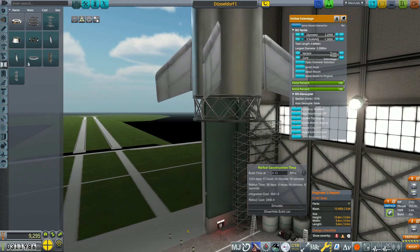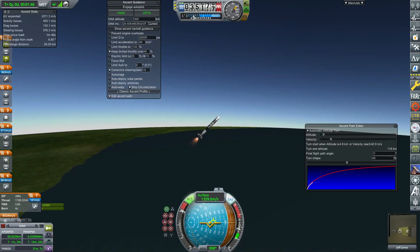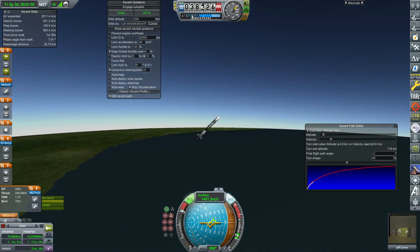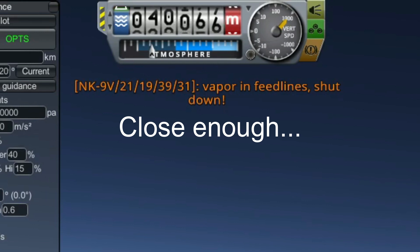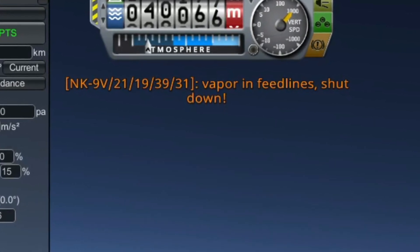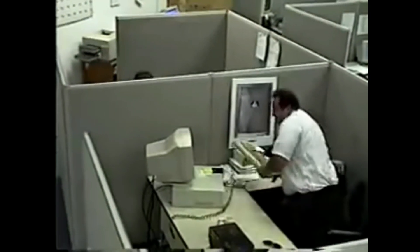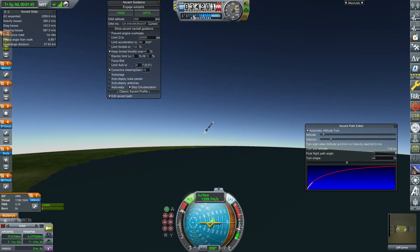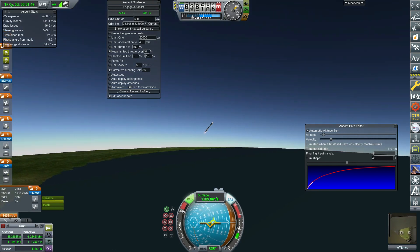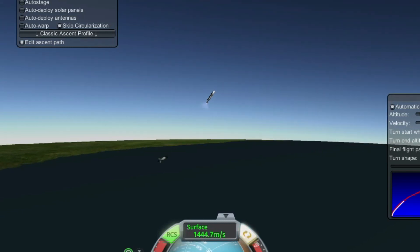I'll give you an example of the absolute pain of KSP RO gameplay. On my first attempt at an orbital flight, my second stage engines refused to ignite, and the exact same message would appear at the top of my screen every time: 'NK-33 failed to ignite — vaporing feedlines.' After about ten times of seeing this and slamming my fist against my desk in a fit of rage, I decided to actually Google the issue and found out that I can't start certain engines in 0G or negative-G situations, and to properly start the engine I just needed a hot stage, which fixed my problem.